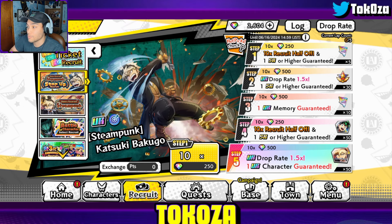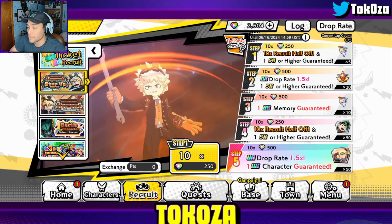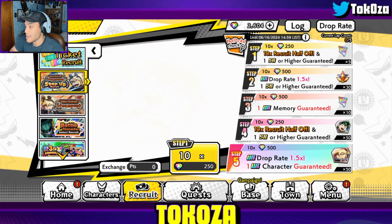Step four is half-off again at 0.7 rates, but you're getting 50 shards for Midoriya. So you can already awaken them if you pick them up within the first four steps — get them up to board six, assuming you have the materials for the other boards. Tremendous value.